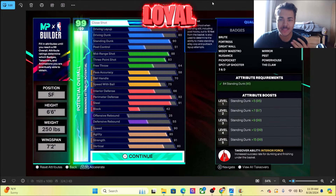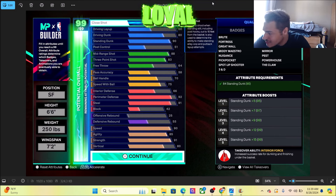What is going on YouTube, it's Loyal, welcome back to a new video here on the channel. We got a lockdown build that is ridiculous. As you can see on the screen, we got a 6'6" small forward, 250 pounds, wingspan 7'2" — oh my god, get it out the net dude. Look at this build man, this build is insane.